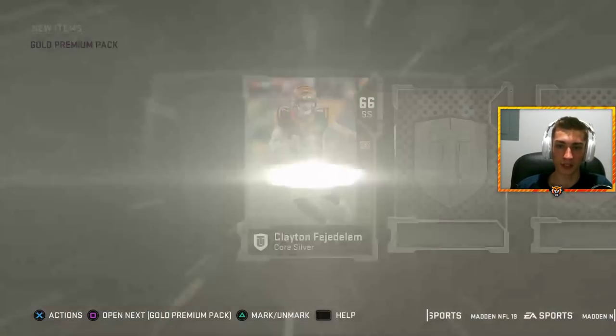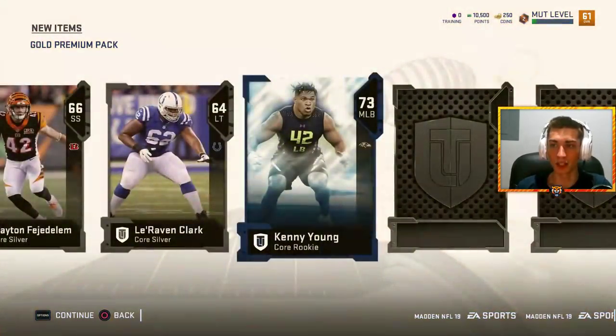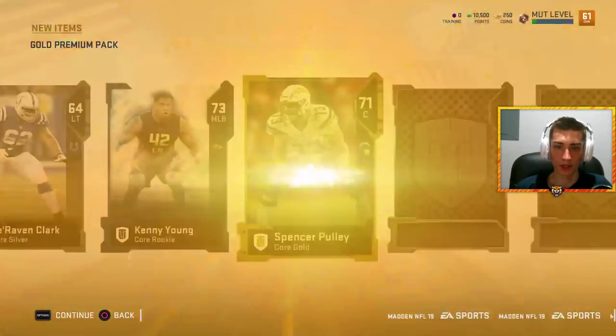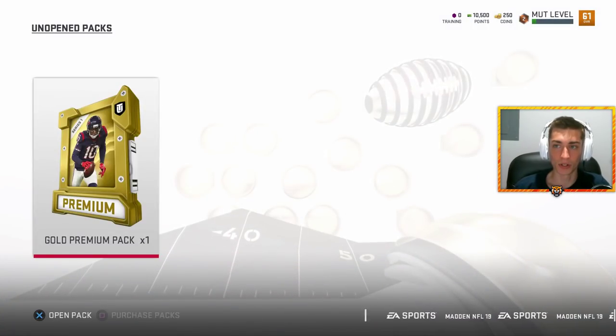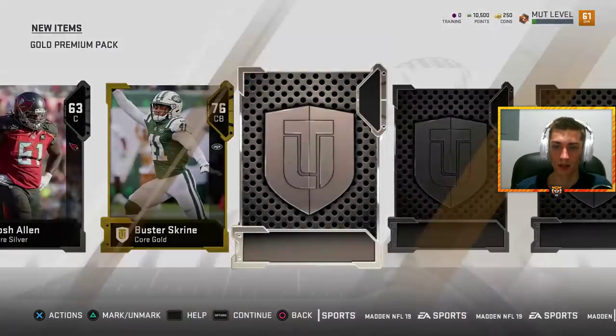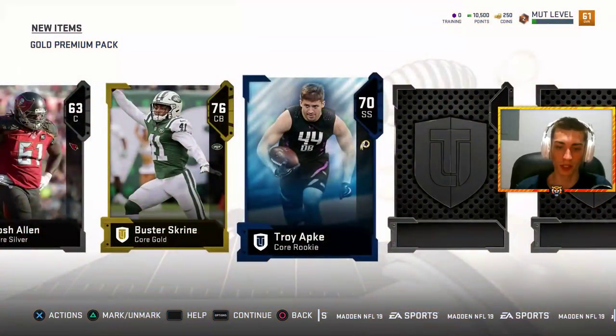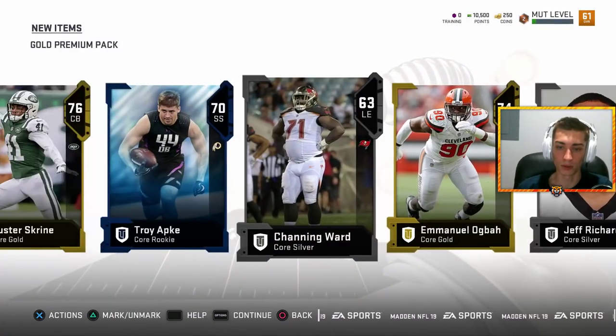I really can't complain about pulling an elite because they're gonna have value. Obviously I'd like to get some higher overall elite cards, but we're just gonna play by ear and see what happens. That was kind of a dud but all these cards are gonna have value at the start, so we're in business. Now for the silver buster screen - Troy Apke, gold, gold, Emmanuel Agba.